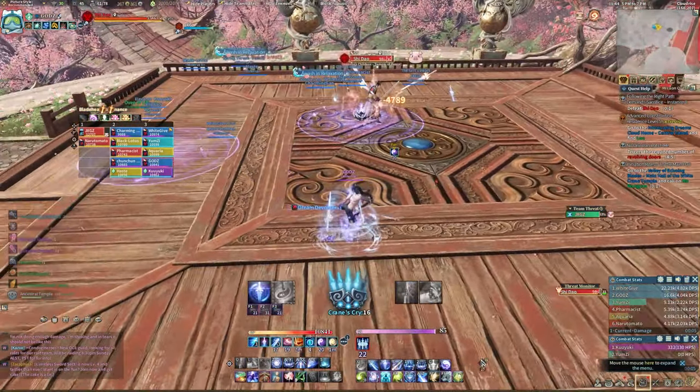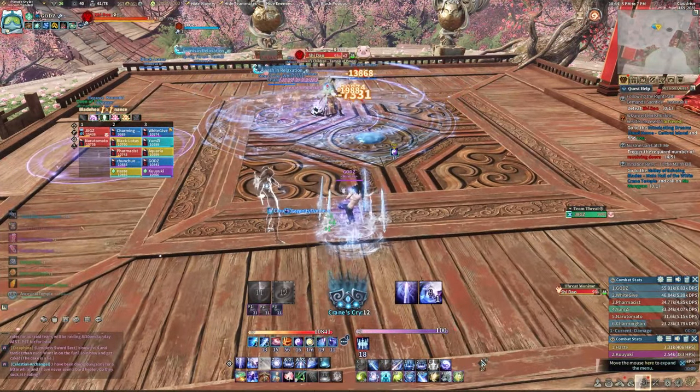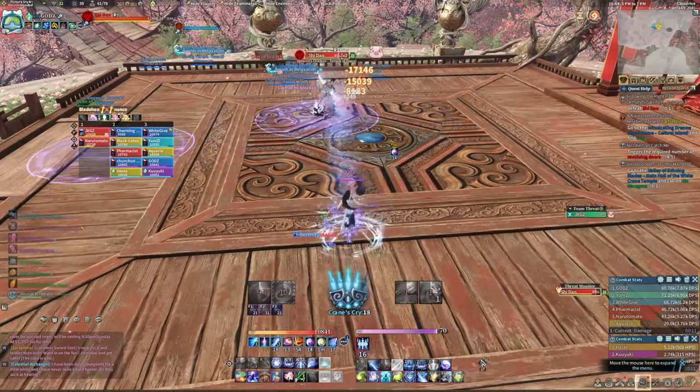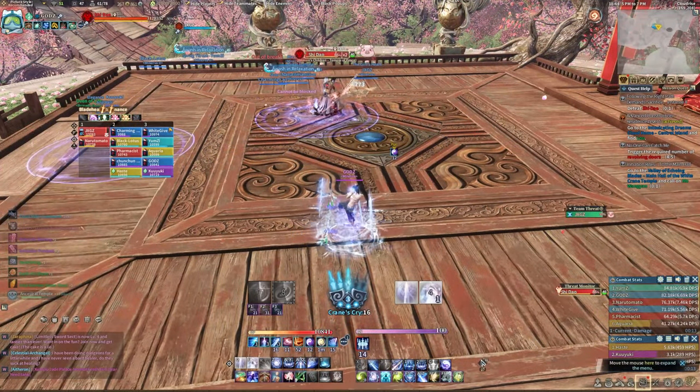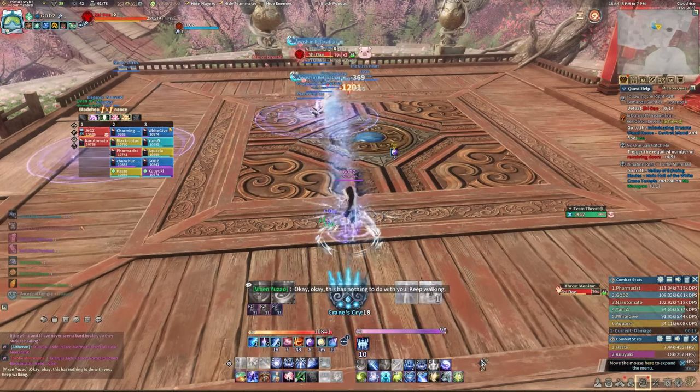The first boss of Xuanziu Palace is Shi Dao. After his long rant, he will begin the fight right away. The first skill that he does is a wave of sword energy, shown by a red rectangular indicator. This skill does not lock upon any targets and can be easily dodged.